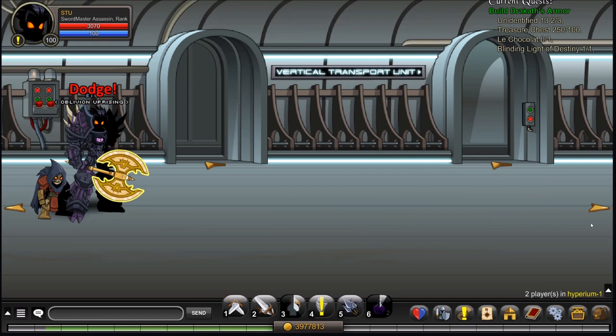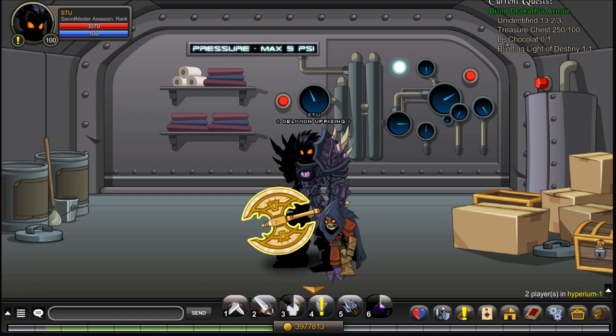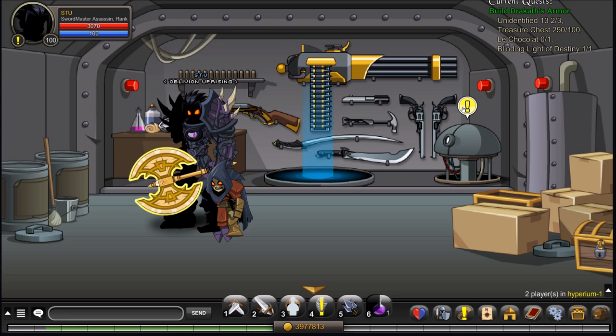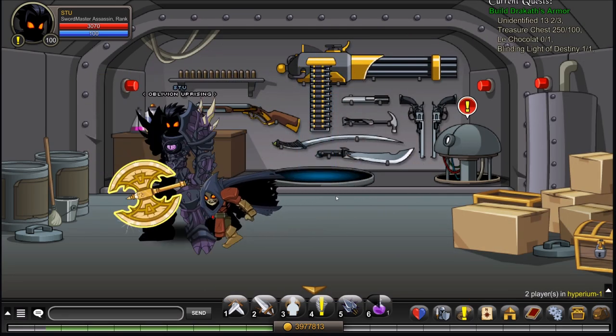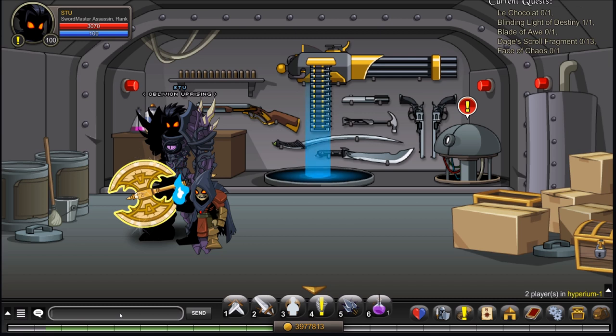Here I'm using Swordmaster Assassin. Use the potion and then run through and hope the defense turrets do not one-shot you. Once you're through, head into this room where you'll see a bunch of gauges — basically clocks. The order you want to hit them is: two o'clock, three o'clock, five o'clock, seven o'clock, and eleven o'clock. That will open up the shop where you can buy le Chocolate for three million seven hundred fifty thousand gold. We'll also link our videos on how to get gold, how to get to Nolgath, how to get the Blinding Light of Destiny, and how to get the Blade of Awe, all in the description below.